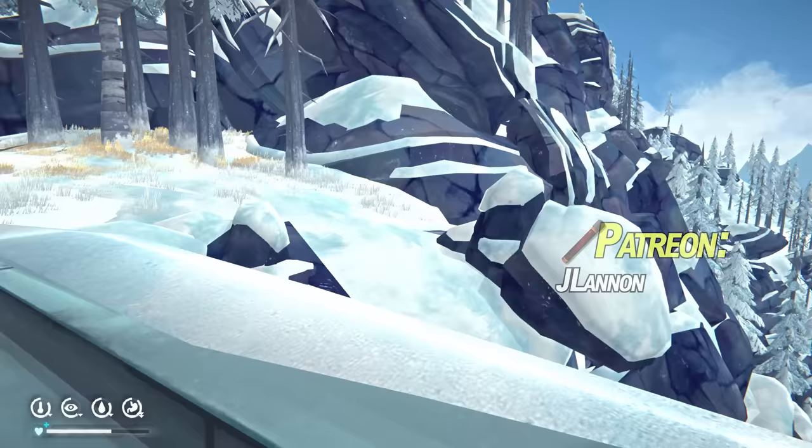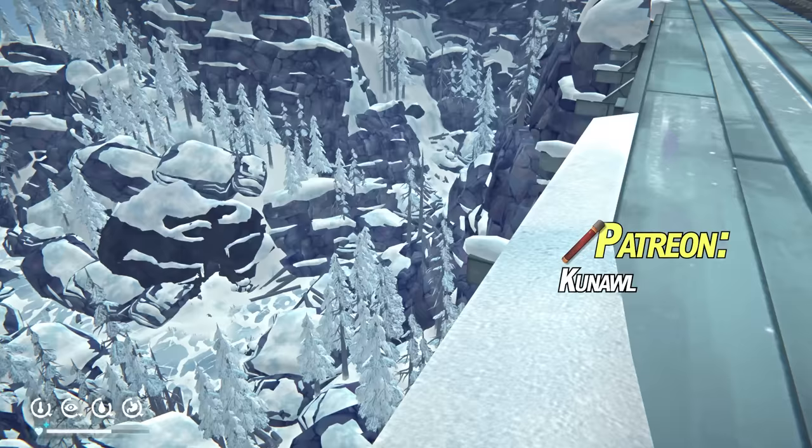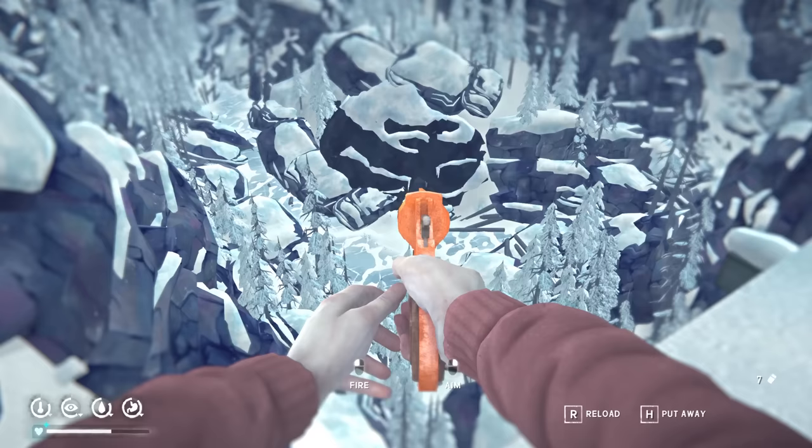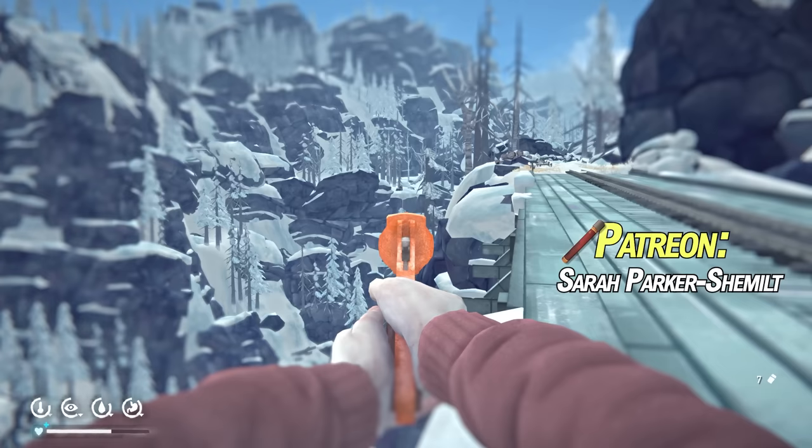Before I do anything else, we're going to head out of here. Remember in another episode I said there is a shortcut down to the ravine — it's over here. It is possible to climb down into the ravine without the rope. Here is the cave that led down to Bleak Inlet. There's the entrance to Bleak Inlet, and here's that cave. And over here is the rope that goes up.